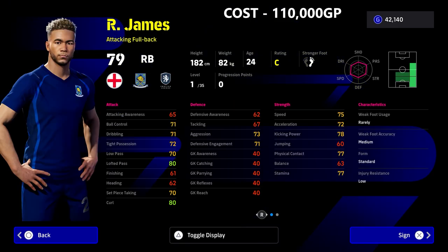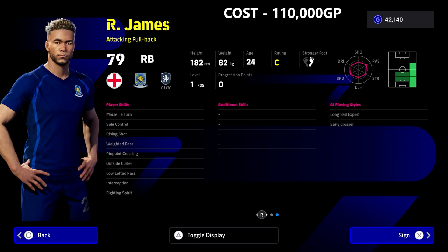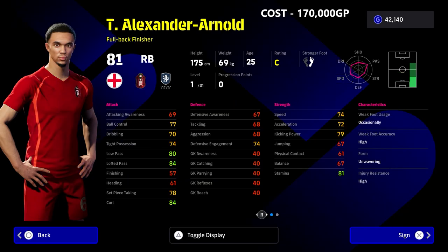Next up is Reece James at 110,000 GP. He's another attacking full back and one of the best players I've actually used. He's not as good as he was in eFootball 2023, and there are various options you could choose instead. This is very much a passing-first, attacking kind of right back.